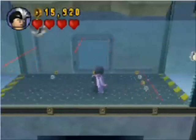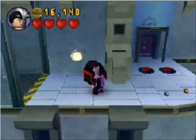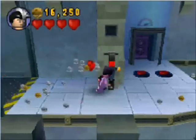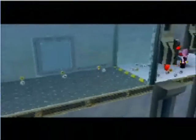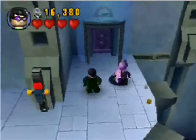This next part needs to be done with Two-Face. If Riddler gets over there, you'll notice there's an explodey box and you have to go back as Riddler and switch to Two-Face, come over here and blow this up. Which is why it's just best to do it as Two-Face first. And pull the lever — turn off the lasers.